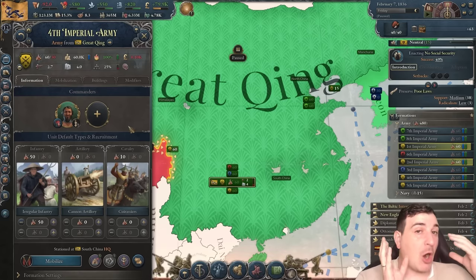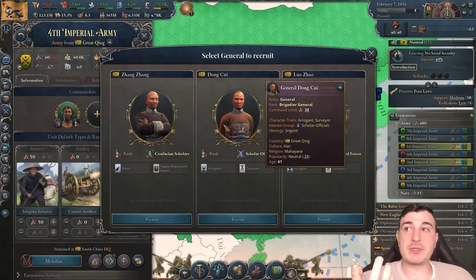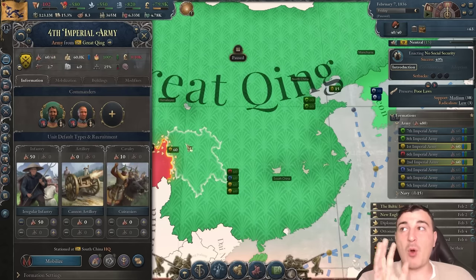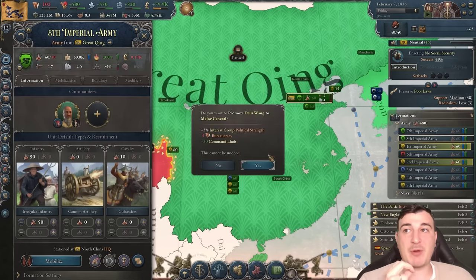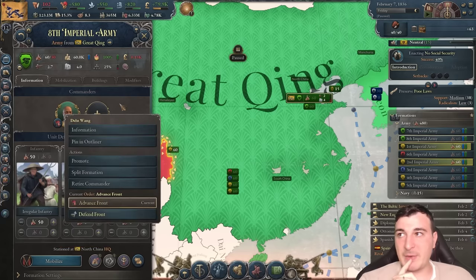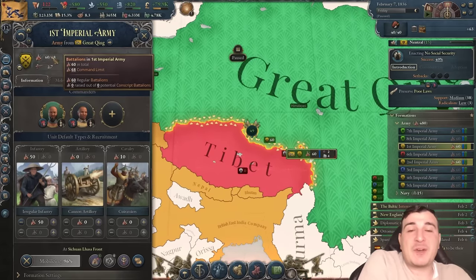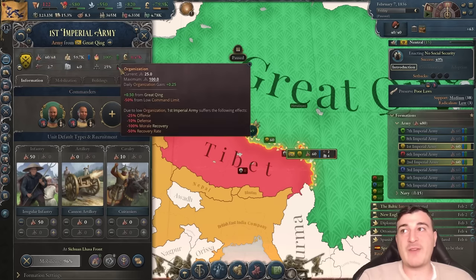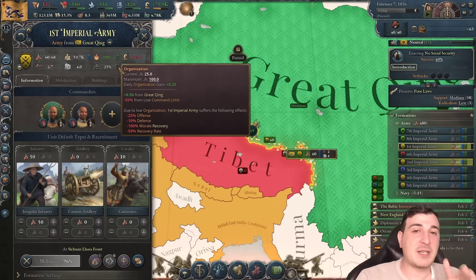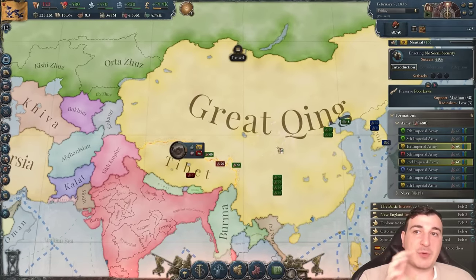I like 60 battalions per army group because that means you need either two level-one generals or one level-two general, which is cheaper from a bureaucracy point of view. Remember that with the 1.5 patch you need to have at least the minimum command limit, otherwise your organization is destroyed. With 25 organization your companies will be retreating sooner rather than later — or losing the fight entirely.